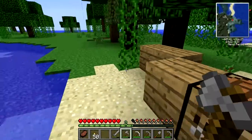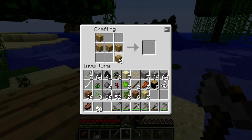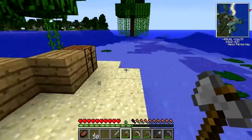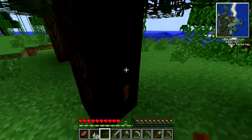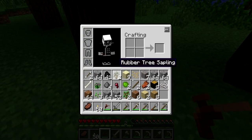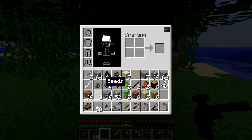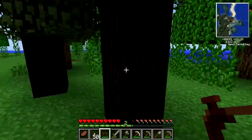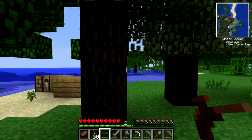Do you do it with sticks? No, it's with planks - wooden planks. Okay, I'll try to explain: top row, put one in the middle, second row fill it all up. Yes, I got it! Did I get sticky resin? What do you mean? Well you have to click on the block with the orange.